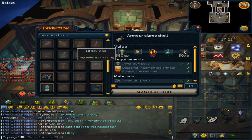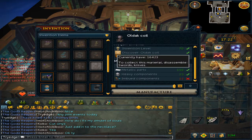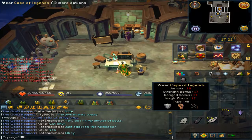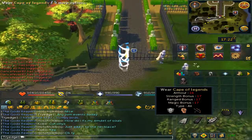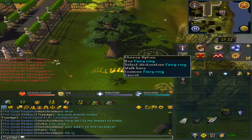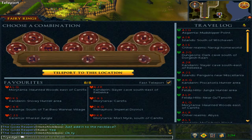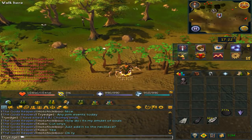Scroll halfway down at the workbench. You will need two rune bars, 150 metallic parts, 15 heavy components, and 15 imbued components. To get to the Chompy area, make your way to any fairy ring — in my case, the Cape of Legends. Right-click the fairy ring, go to AKS, and then run east.